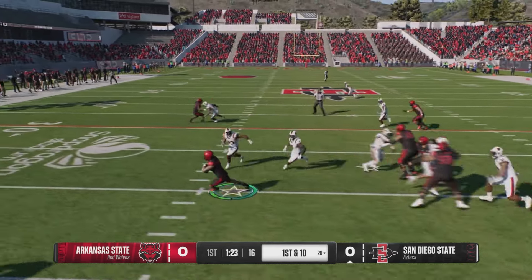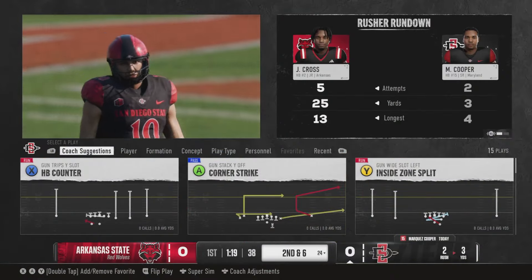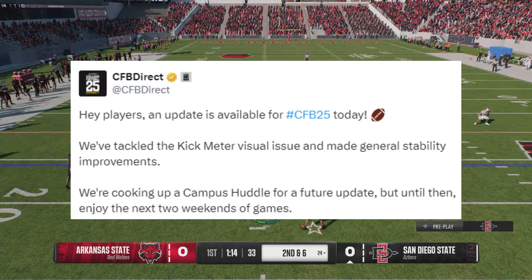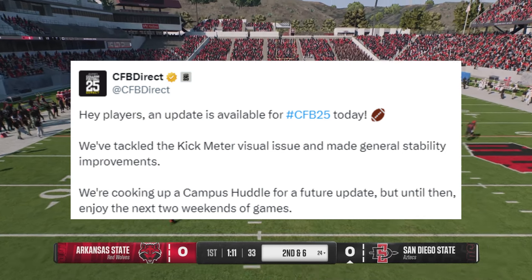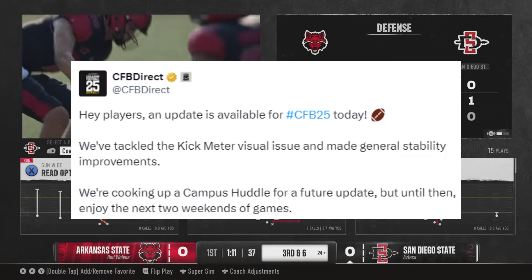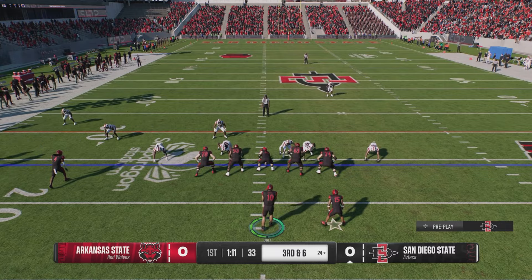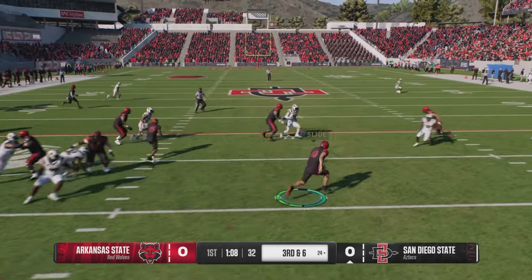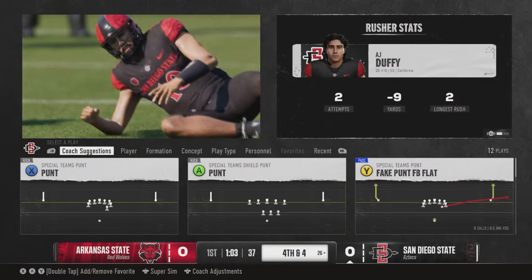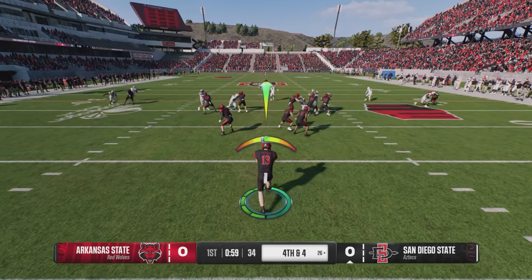For some reason EA doesn't really give us patch notes on these smaller updates, which is really annoying, so we really don't know for sure what they did. However, one thing we do know is that a large title update is coming soon. As you can see on the bottom line, it says they're cooking up a Campus Huddle for a future update, but until then enjoy the next two weekends of games. So it sounds like in about two weeks we should get a big update the week of October 21st. We don't know exactly what that's going to entail, but they will give us patch notes for those big updates, so thankfully they'll tell us exactly what they did — and I'll definitely keep y'all updated on that as well.